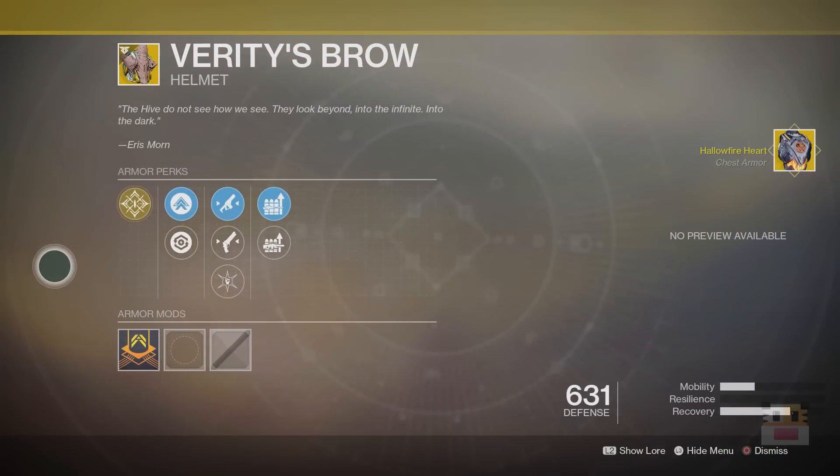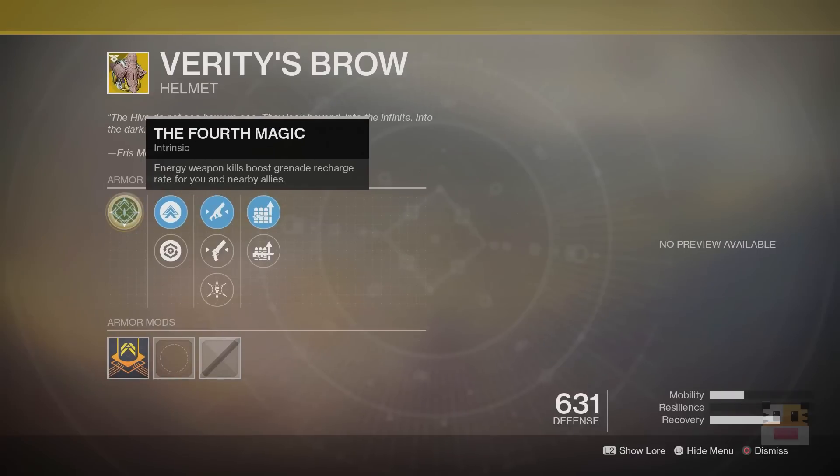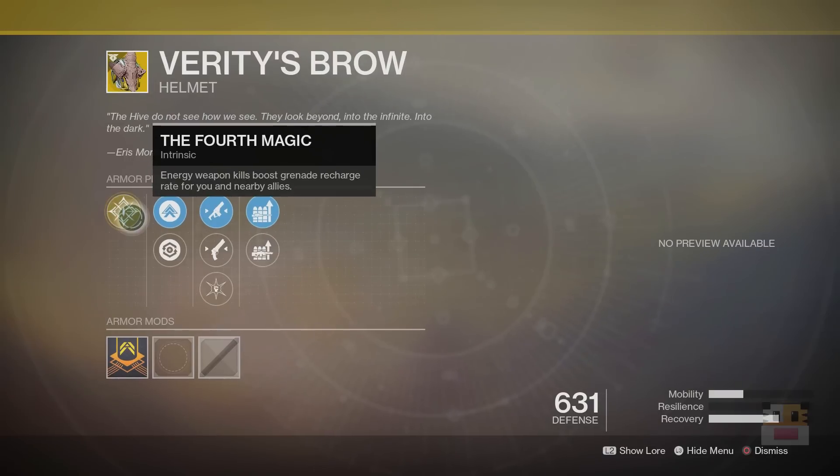Next up, we have Voidfang Vestments — Verdi's Brow — the Warlock exotic from Warmind. Energy weapon kills boost the grenade recharge rate for you and nearby allies. Notice it says nearby allies — that's actually pretty amazing. If you're using a lot of energy weapons, perhaps Luna's Howl or the new Kindled Orchid, this could be a very good exotic for giving you lots of grenades. However, lots of grenades isn't as awesome as getting your super back faster like with Darkmatter's Skull, or getting better supers with Geomag boots or Lunafaction boots. So there are a lot of exotics that are better than this, but this one is just really nice to have.